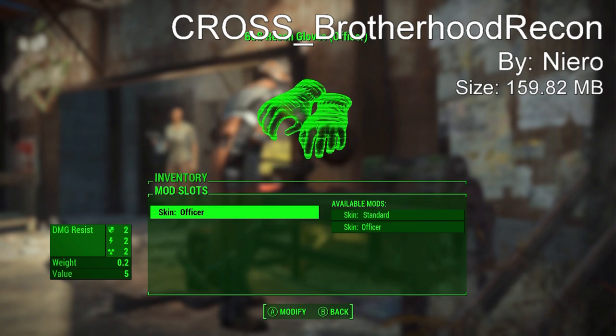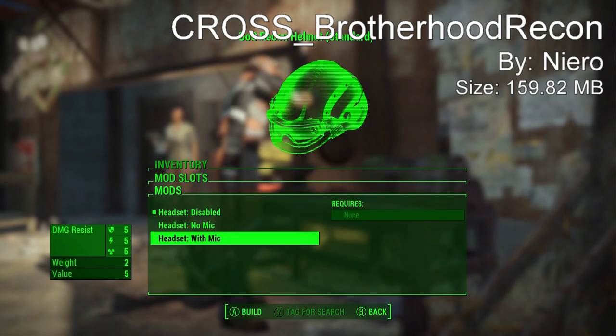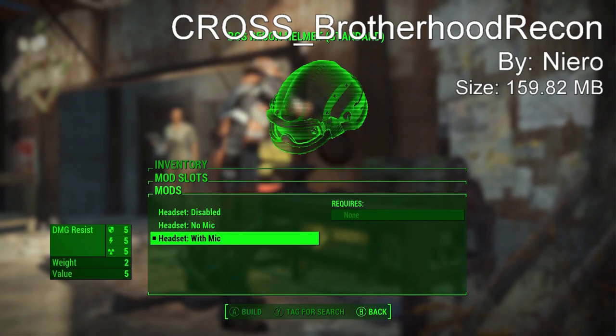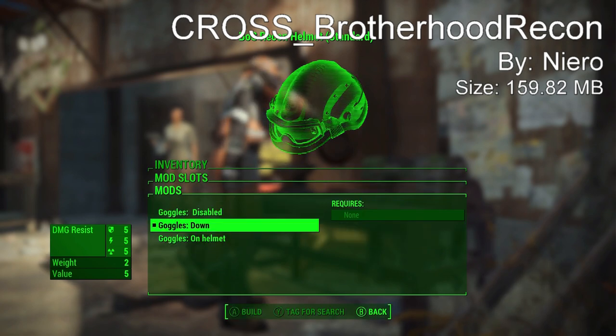None of the uniform parts actually act as over armor, meaning you can still wear normal armor like combat armor even with the overcoat. Both the under armor and overcoat have the ballistic weave slots, so you can wear both the weave and replace the standard armor altogether.